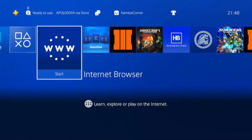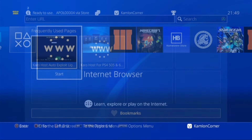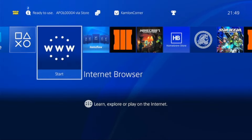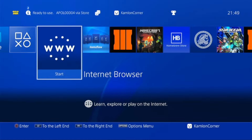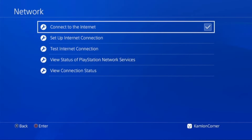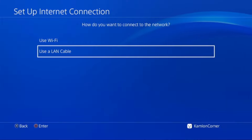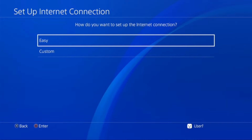Let us start with activating our jailbreak. After activating our jailbreak, we have to connect our PS4 to the internet to be able to use the Homebrew Store. To connect to the internet, let us go to Settings, then Network, Set Up Internet Connection, use your local connection, then choose EZ.